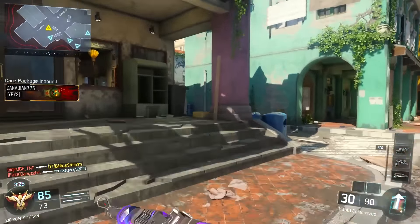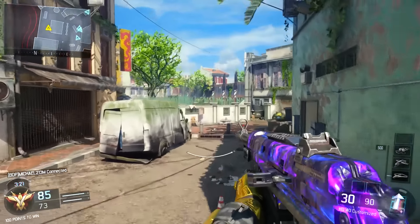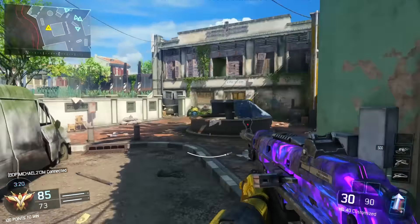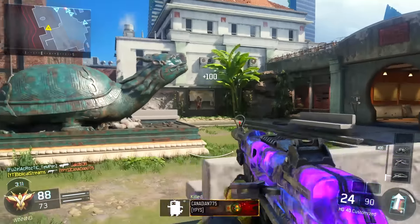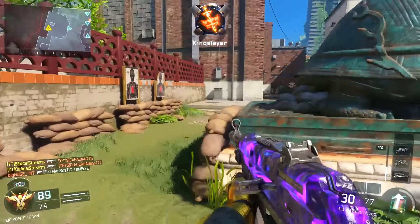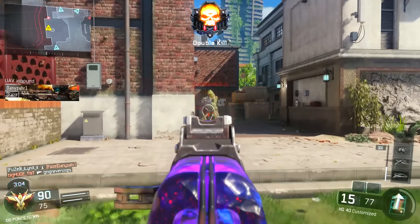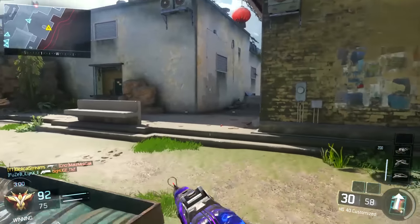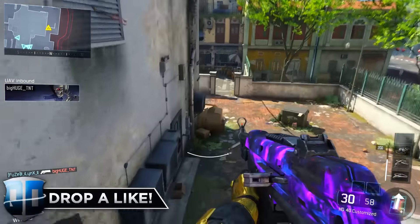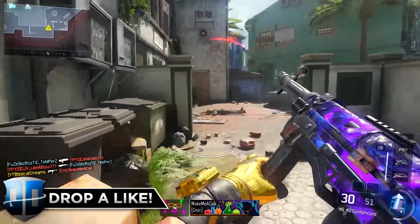If I killed somebody who was using their Overdrive, I'd be able to run way faster like Overdrive does. Or if I killed somebody whose specialist was Kinetic Armor — not while they're using it, but if I killed them and their specialist was Kinetic Armor — I would get Kinetic Armor. Or if I killed them while they had Sparrow, War Machine, Annihilator, Gravity Spikes, or something like that, whatever specialist they have active right then, I would actually get it. So it's basically like you're going around stealing their specialist.